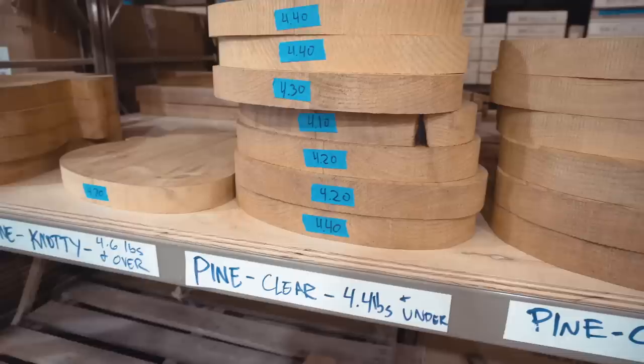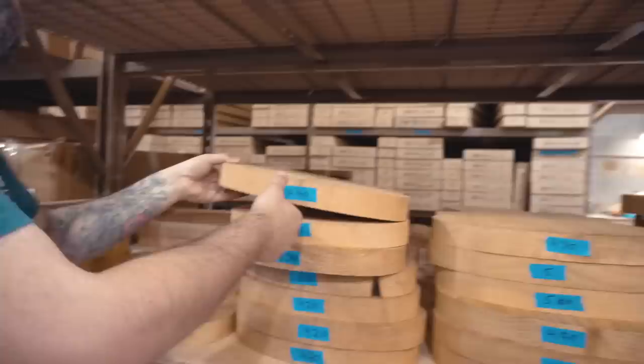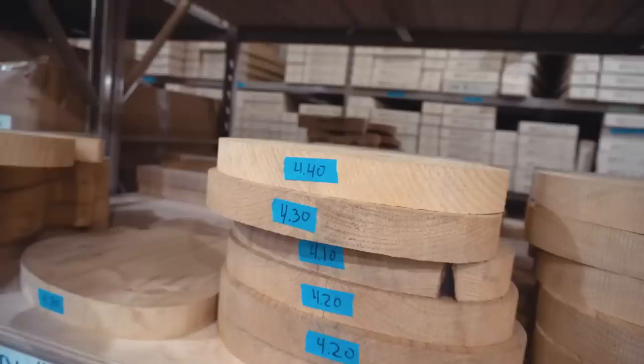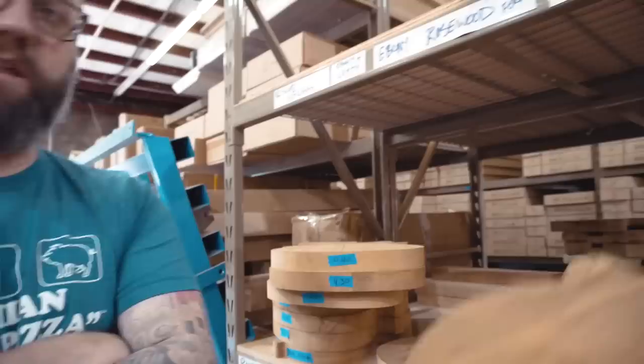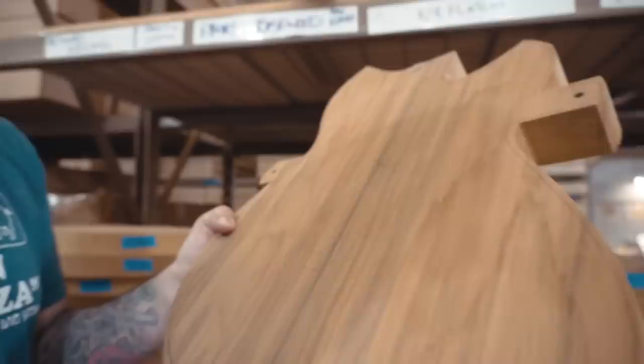I like to get the lightest guitars now because I'm old and my back can't take it. So we want to keep it about under four and a half on any J builds. And if we're under four and a half, we're talking about seven, seven and a half pounds for the finished guitar, which is great. Let's pull out the 4.1. The 4.4 — too heavy? It's so light. Let me just see the 4.1. Now the 4.1's got a little spot right there. It's actually a little bit tighter so we can see what happens when we cut this off to shape — that's going to be in play. But feel how light that is. It's so weird to feel a body that's just the rough cut out, because you're going to shave off more wood so it's going to be lighter. Yes, this is just the starting point.